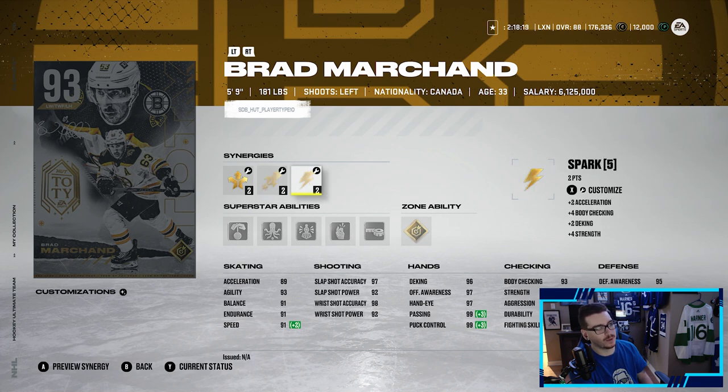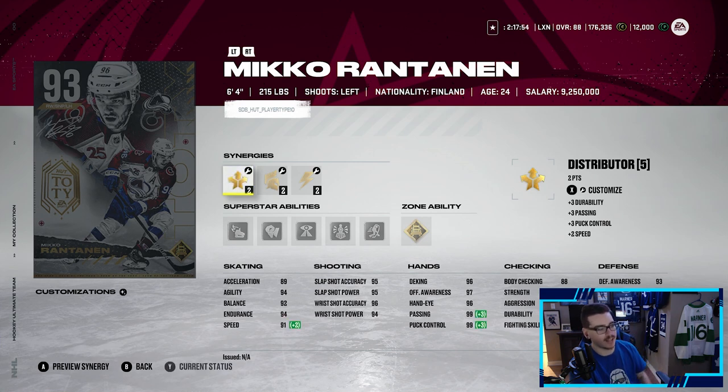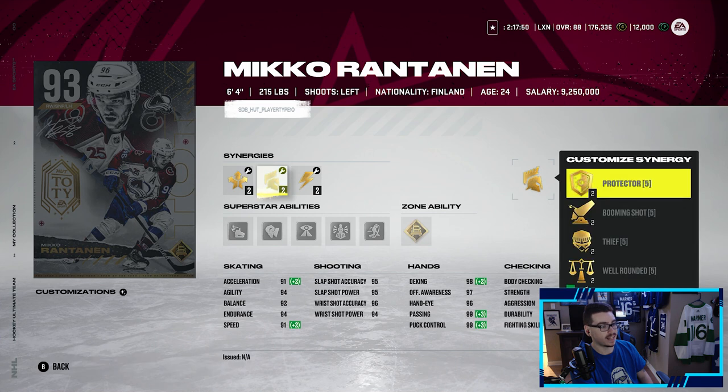Brad Marchand is another card — it's probably one of the ones you'd want last on your list. I'm not saying that as a biased Leafs fan, it just ranks lower among the set. Marchand doesn't look like a bad card, though I heard his build isn't the greatest for this game. It's a 93 overall regardless — put these synergies on him and look how cracked this card is. I'm sure he's going to be good.